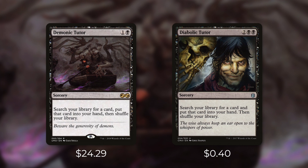First up there's Diabolic Tutor, which is essentially the same as Demonic Tutor with one major difference: Demonic Tutor only costs one and a black, while Diabolic Tutor costs two black black. So it's going to cost you two more mana and has a more restrictive cost. Still, Diabolic Tutor sees a ton of play in Commander — a tutor that can get you any card for four mana is a very good deal. At just $0.40, if you're looking for a tutor in black this is a great place to start.